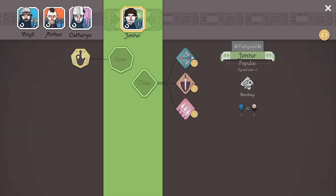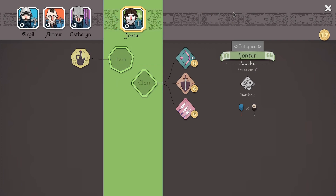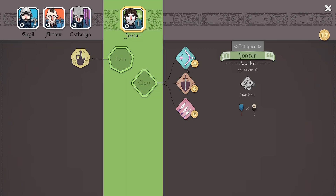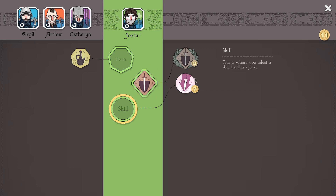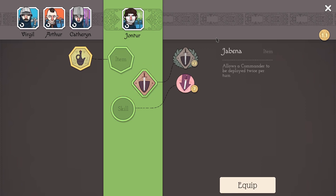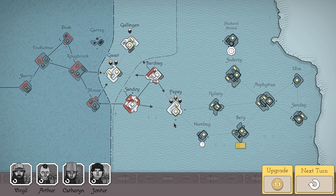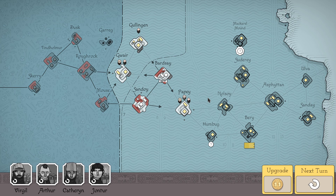Popular is squad size plus one, so you're a little bit bigger than the rest. Another swordsman is actually what I want. And what are you - twice per turn? I don't think that's until we actually have the ability to attack more than twice per turn, so that's meaningless for us. We're going to go to Papay next, but I think it's going to be a good time to end this first episode. So thanks everybody for watching, my name is Ethan. If you enjoyed, hit the thumbs up. If you want to see more, subscribe and goodbye.